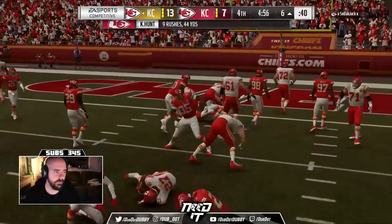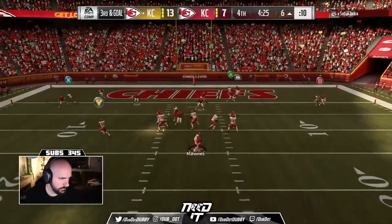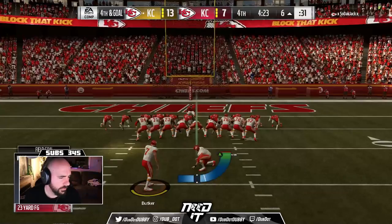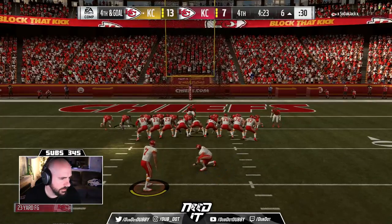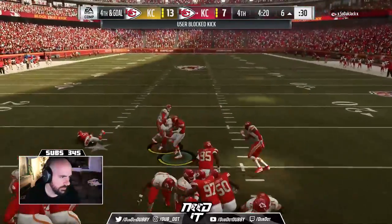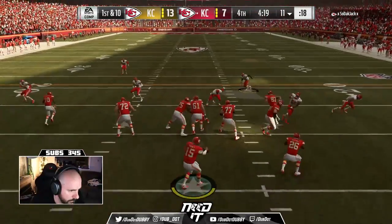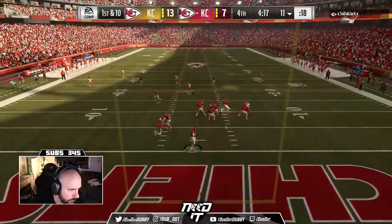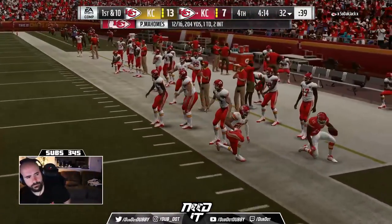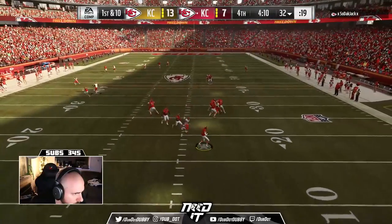Another run — I only get nothing on that run. So we got to try to cook a dot up here. Try to throw this little wheel route — almost get picked there by Eric Berry. And of course nothing goes good for me because he's going to block my field goal. That would have put me up nine points, but instead I'm still only up six. But I'm playing pretty good defense — things are working well for me. Just can't give up the crossing route. And what do I do? I give up the crossing route. Good tackle there by Skandrick — he was close to the play but definitely still caught it.